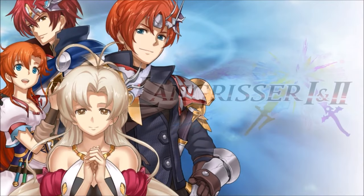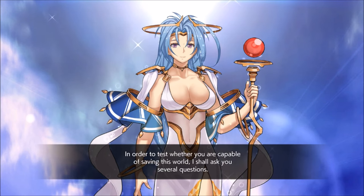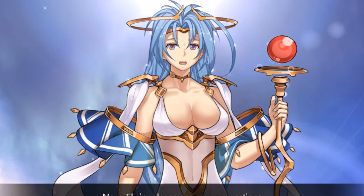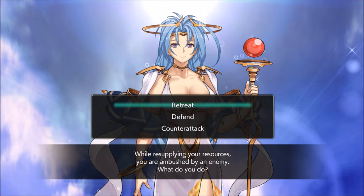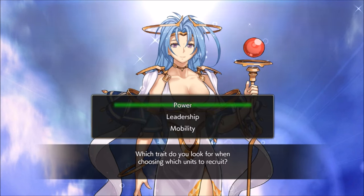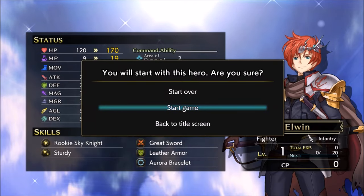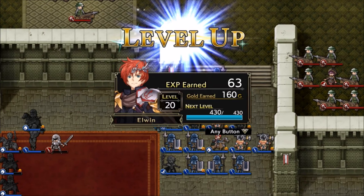Remember that other customization mechanic I spoke of earlier? Well, just like in Ogre Battle, you begin Langrisser 2 with a priestess asking you a series of questions. The questions deal with strategic impulses, leadership qualities, and other things that alter Elwyn's starting stats. And you can even redo the questionnaire again if you don't like the results. It's just a fun way to give you a personally tailored protagonist and make the experience a bit more unique.